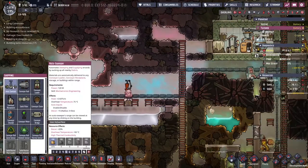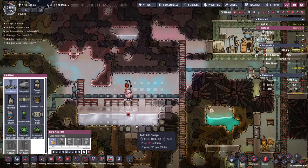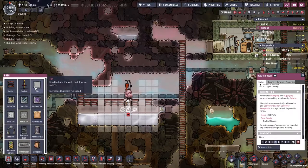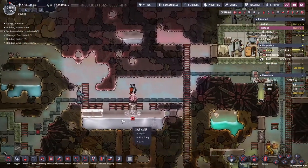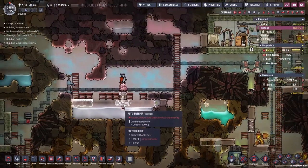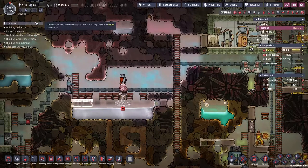We've got another problem. If I click the auto sweeper, we'll end up filling this area in a little bit. I'm going to do it above so we don't crush this guy, and then we'll start building in some layers. This looks like a good size, but we've got a problem: colony lacks a mechatronics engineer. Also, we've got people starving.